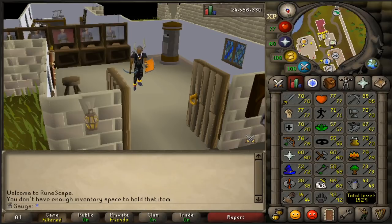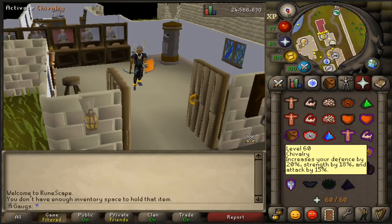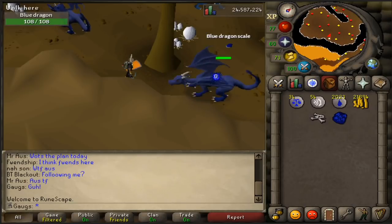We want that 70 prayer so we can unlock Piety. We already did the quest and can use Chivalry, which is great, but Piety is a nice step above. To get 70 prayer we need about 2,000 bones, but with the wilderness altar we save 50%, so effectively I need around 1,000 bones. I'm going to get those by killing blue dragons, maybe some greens here and there, and then use them at the altar.